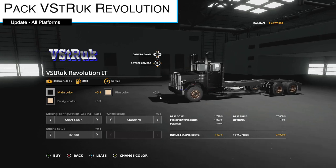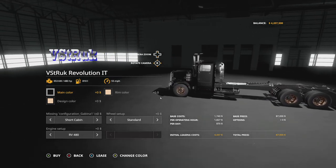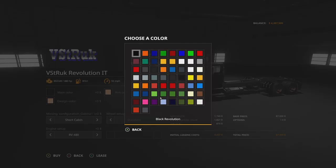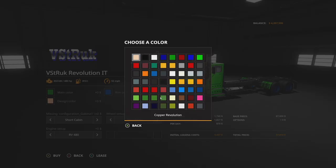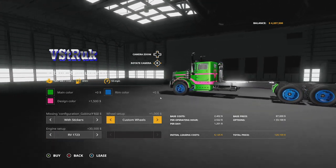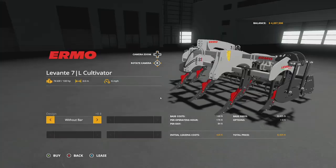Now let's get into the 19 updates for all platforms. Starting off with the pack VS Truck Revolution — it's now a pack. In addition to the normal Revolution truck, there's now an IT Runner version. Changelog version 1.0.1 adds the VS Truck Revolution IT Runner version and a tire configuration. It has 480 horsepower, 810 liters of fuel, 55 miles per hour, and multiple color and wheel configuration options including custom spider wheels.